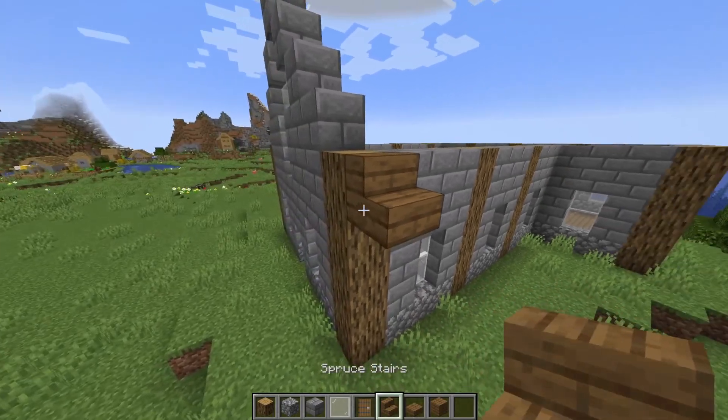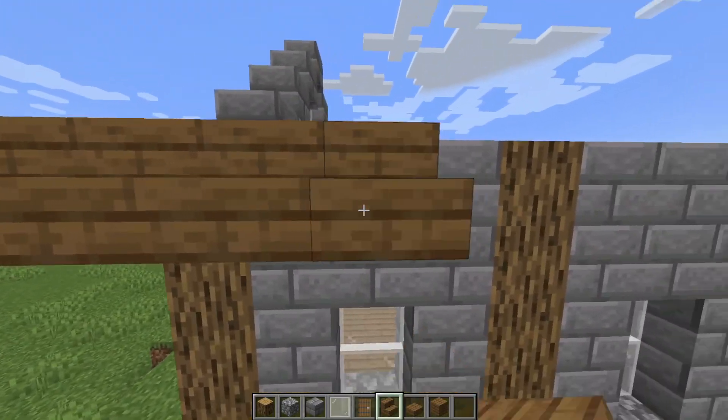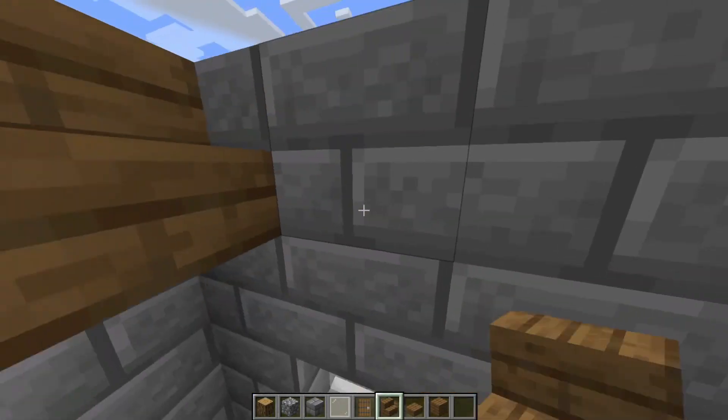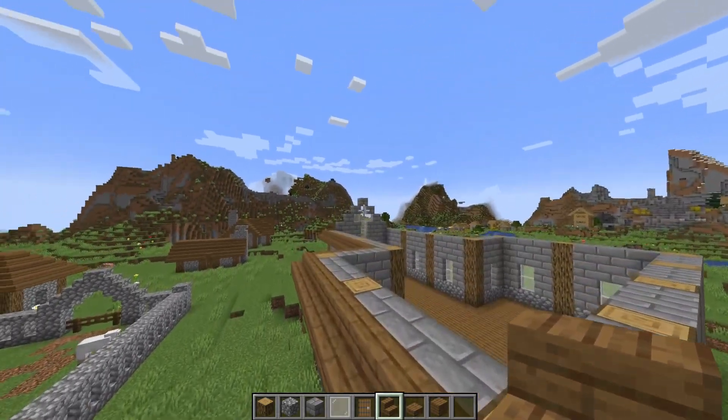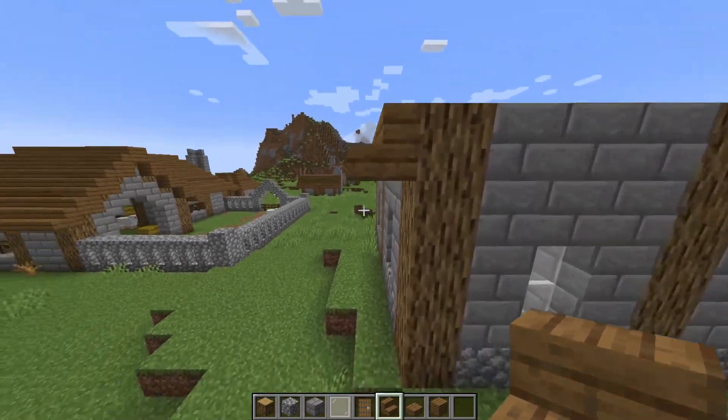The roof is going to be a fairly normal roof. We're just going to add spruce along the side — all of this part will have spruce running along except for the front where we'll make an A-frame.